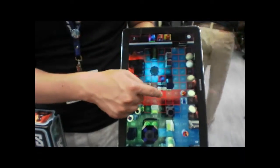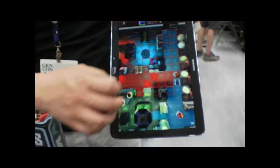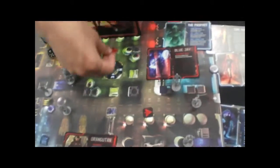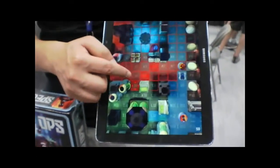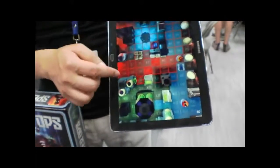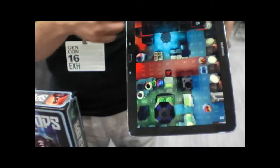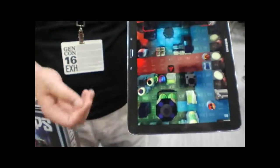You can also drag your finger to pick your own path. Where you place the last seen token gives information to the hunters — if I place the token here, the hunters definitely know I went in that direction, but if I place it elsewhere, they're not sure which way I went. Sometimes you want to do that strategically. For first time players, the app kind of guides them through the entire game.